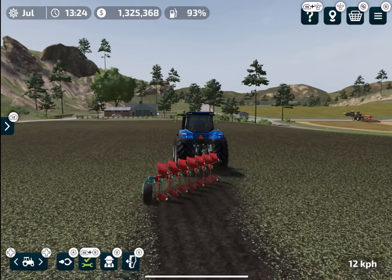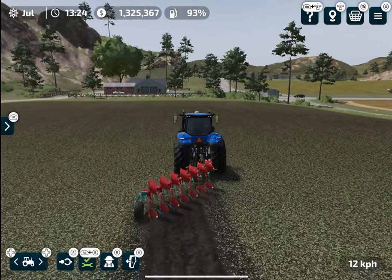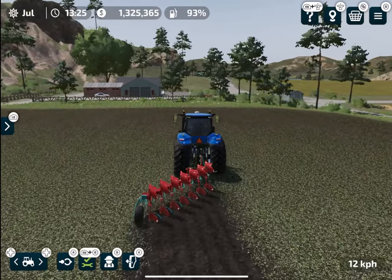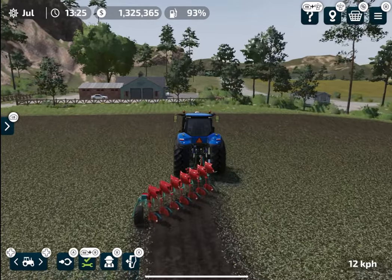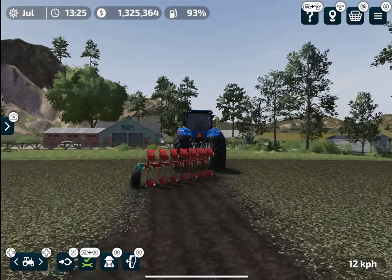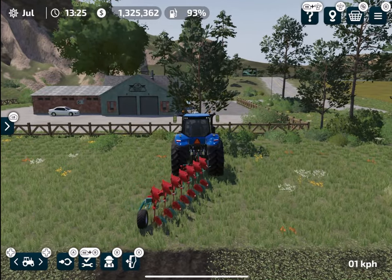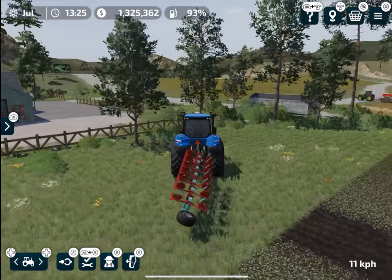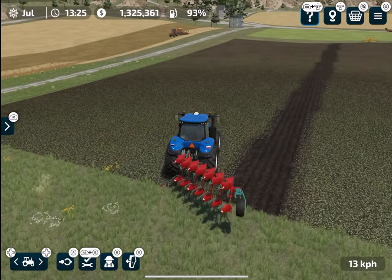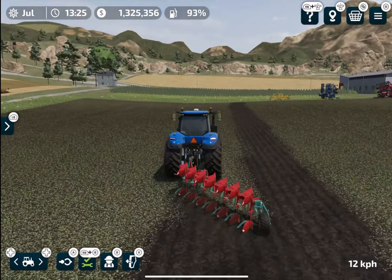Look at that — this is a really clean, neat and dark satisfying texture. Now, why would you want to plow your field? Plowing is kind of mandatory in Farming Simulator 23. If you do not plow your field you will get less yield, meaning your yield bonus will not be 100% if a field is asking you to plow and you are not plowing it. So plowing is really necessary if you want 100% yield from your field.